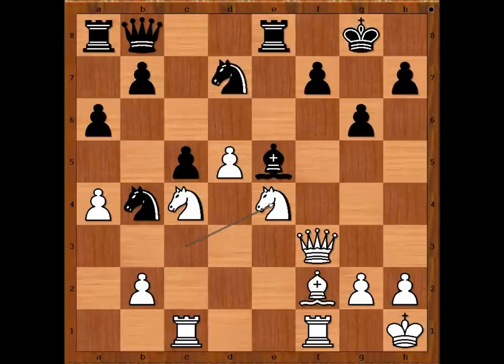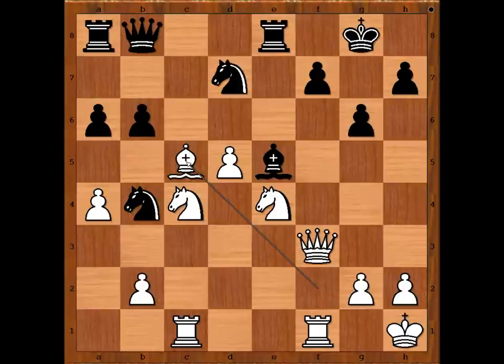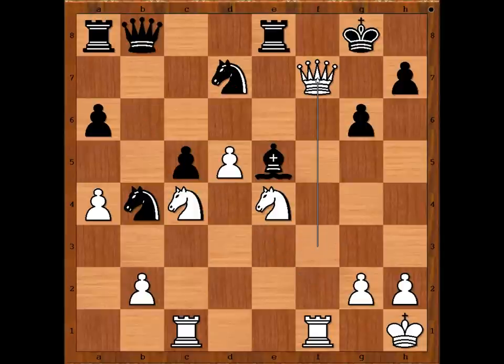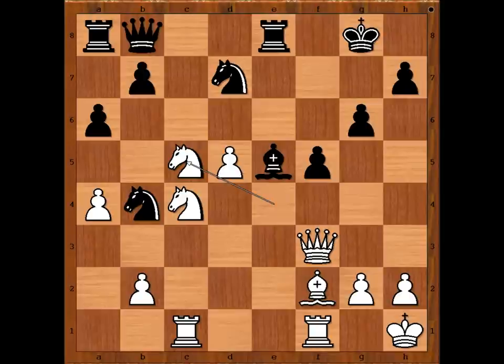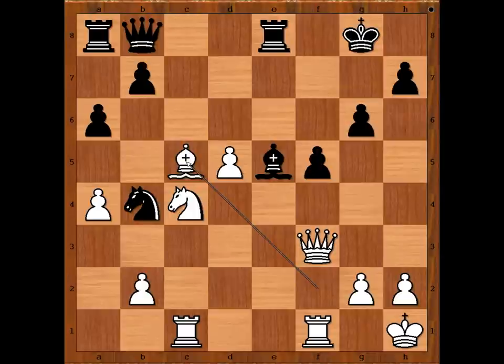If, for example, black plays b6 defending — this is what Tamanov had in mind: bishop takes on c5, and after b takes on c5, queen takes on f7, check. Very clever. But after knight to e4, instead of b6, Ljavdansky played f5. Knight takes on c5, knight takes knight, bishop takes on c5. Material is equal, but white pieces are better placed. And because of the f5 pawn push, the black king is quite exposed. Also, white has a pawn on the d-file, which is potentially very dangerous.